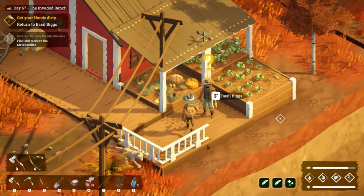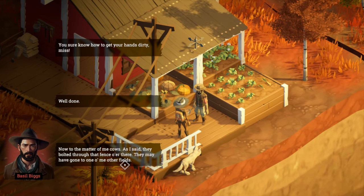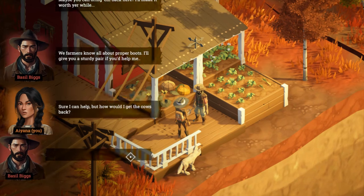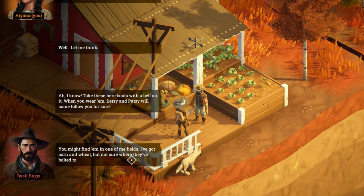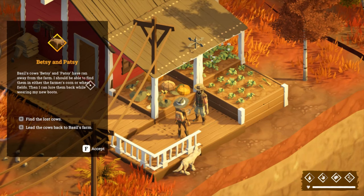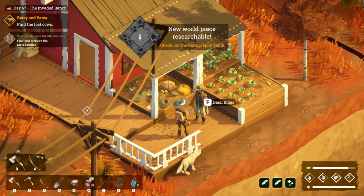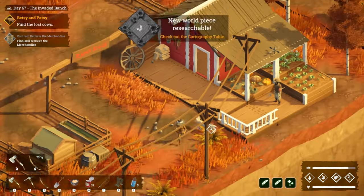Basil: 'You sure know how to get your hands dirty — well done. Now the matter of me cows — they may have gone to one of me other fields. Take these boots with a bell on it, you wear them and Betsy and Patsy will come for sure.' All right — find the lost cows! Let's put on the new boots with a bell — that's so cool!